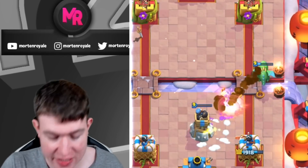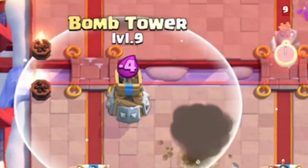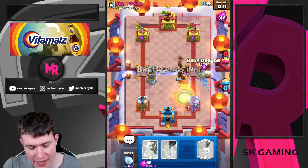He's going for Fireball — this is completely fine for us. We're going for a Bomb Tower here, and even if he goes opposite lane we have the Snowball to push into the side which gives us really big advantage. Goblins doing a really good job, and the Bomb Tower is really putting in work.